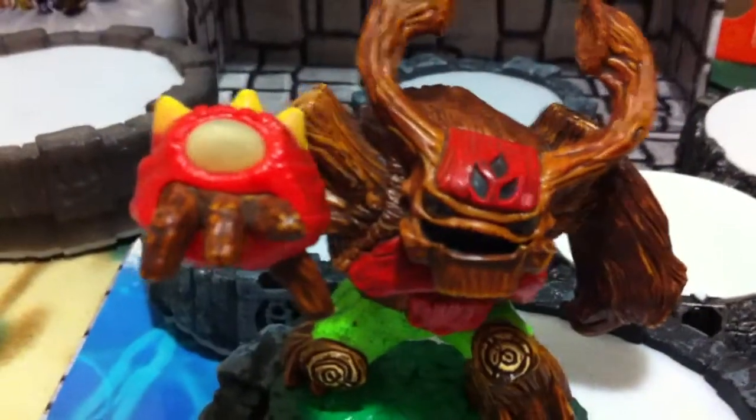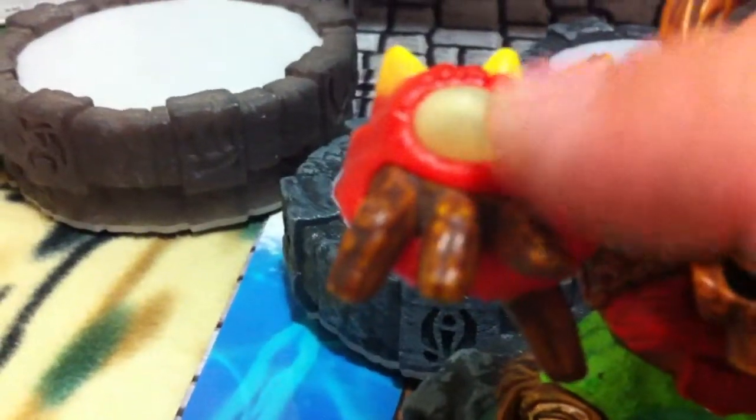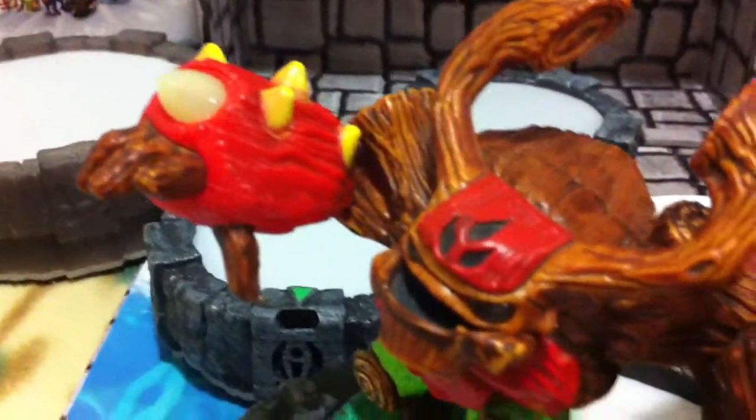All the Giant figures from the Giants series have a light core feature. In this case, his eyes light up and the little piece on his arm lights up. In the game, it becomes kind of like a laser beam, and it's pretty cool to see in hand.